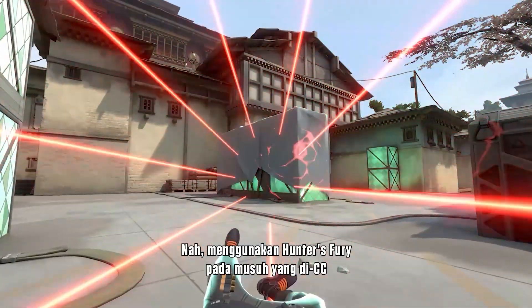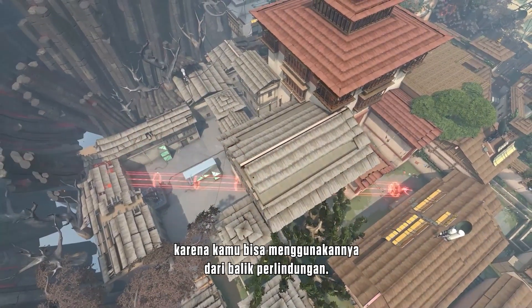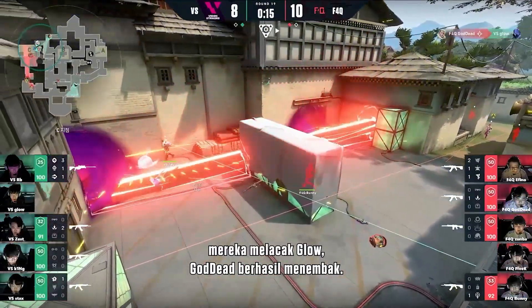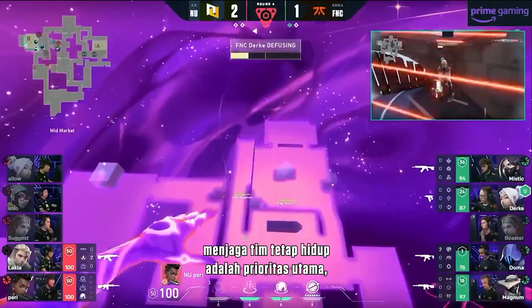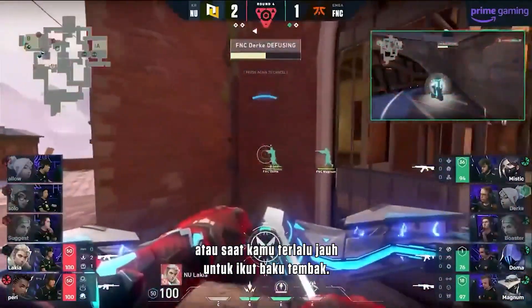Using Hunter's Fury on enemies that have been CC'd is safer than trying to challenge them in a gunfight, since you can use it from behind cover. Try this combo in situations where keeping your team alive is top priority, or when you're too far away for a gunfight.